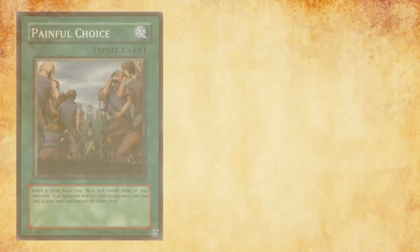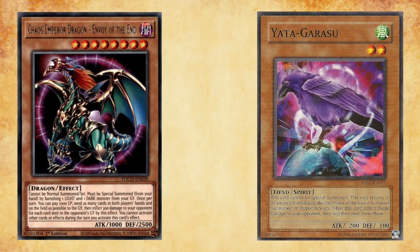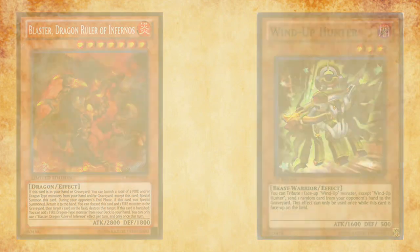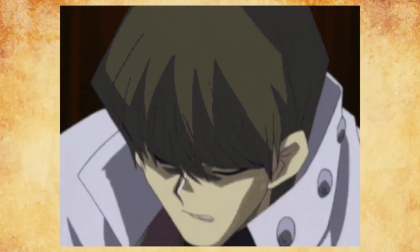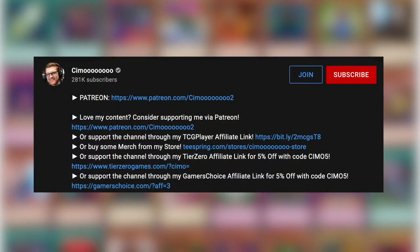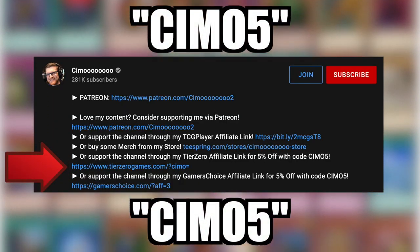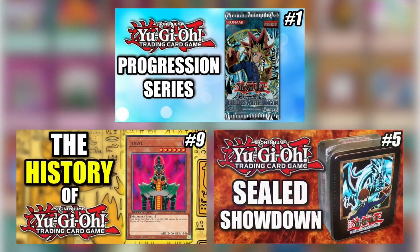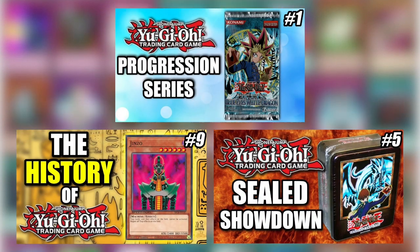In this series, both MBT and myself will be traversing the sands of Yu-Gi-Oh!'s history. Each episode will take a deep dive into Yu-Gi-Oh!'s past formats and unlock new strategies as new sets become available. Strap yourselves in because anything is possible. Welcome to the history of Yu-Gi-Oh! If you want 5% off any singles or sealed product, click the affiliate links in the description and use code CMO5. Clicking the TCGPlayer affiliate link before you shop helps support us to provide you with more amazing content.